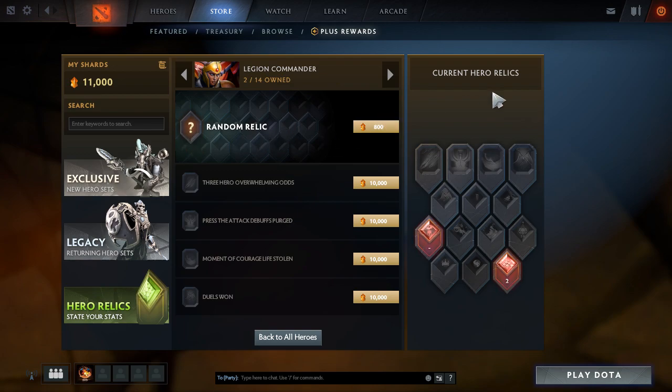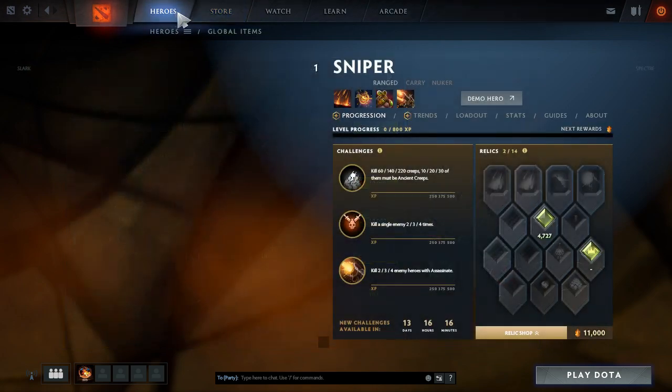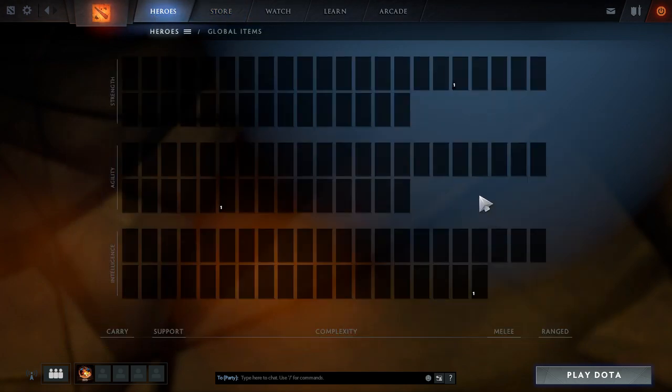So as you can see it does cost 800 for a random relic. I've got one for stuns, kills — because some people with Legion Commander use Abyssal Blade — and then also just normal kills. I've only got two because I've just been playing in all-pick unranked, just messing around, playing with some heroes randomly and mainly leveling them up. I've only got them to level 1 on each.